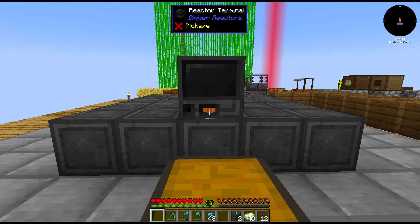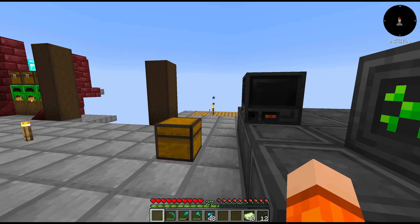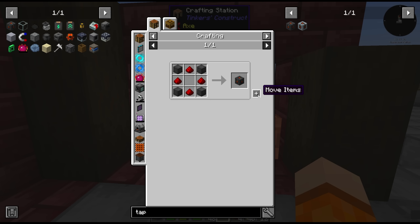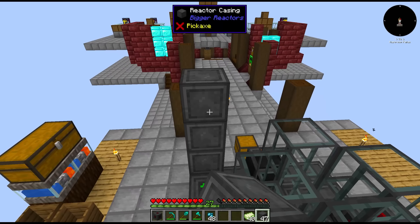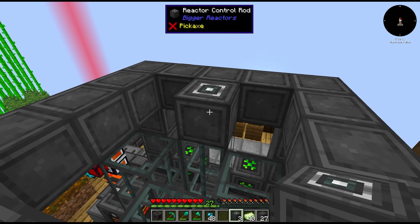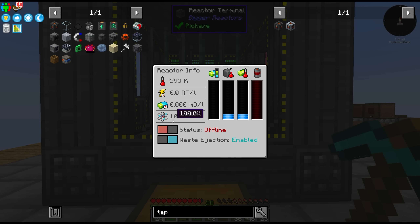It makes sense to start with the controller block. We're also going to need two access ports — one will accept the uranium fuel and the other will output waste. We'll add a redstone port for redstone control, and the redstone power tap to extract RF can go on the back. Fuel rods in the middle, and the rest is pretty much just reactor caissons besides the top of the fuel rods, which need a control rod. There we go, we got a reactor — awesome. And they changed the GUI.